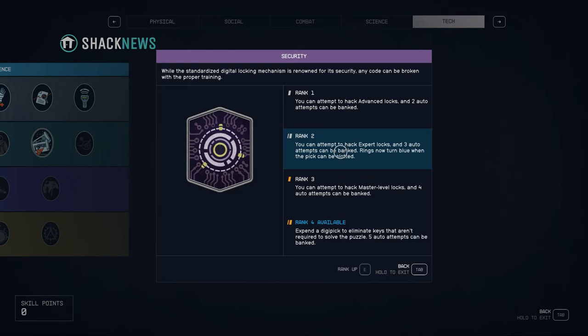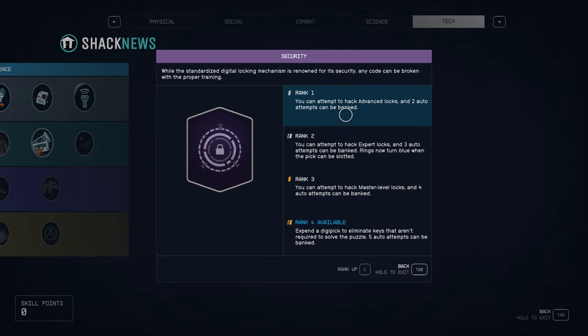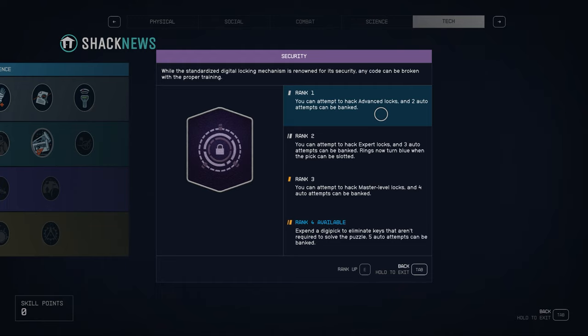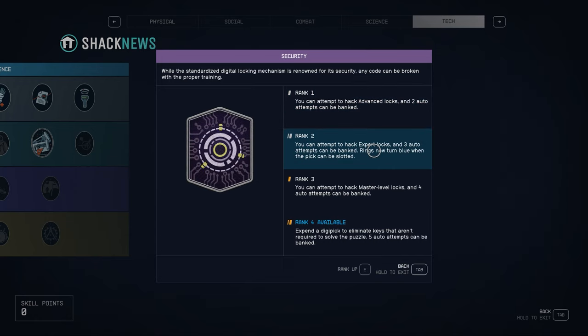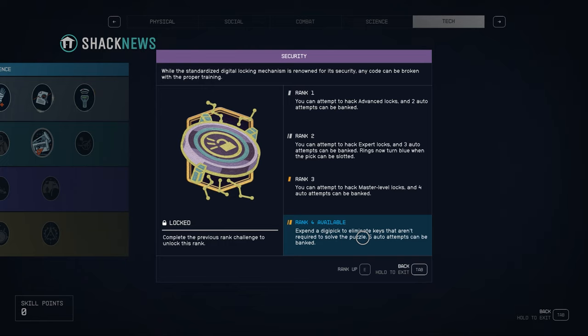Rank 1, rank 2, and rank 3 of the security skill is what will allow you to unlock more difficult locks. Once you unlock rank 1, you can try both novice and advanced locks. Once you unlock rank 2, you can try expert locks. And once you unlock rank 3, you can try master level locks. Rank 1 mentions two auto attempts — we're going to cover that. Rank 2 talks about three auto attempts, but also rings that turn blue when the pick can be slotted. Rank 3 adds more auto attempts banked, and rank 4 gives you additional benefits, such as being able to expend a digipick to eliminate keys that aren't required to solve the puzzle — really just icing on the cake.